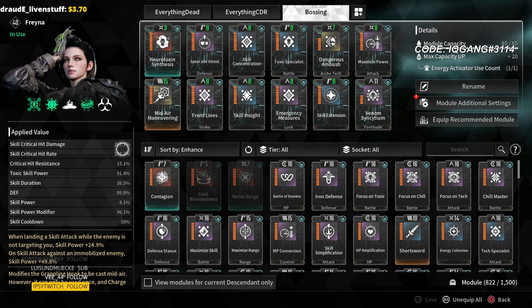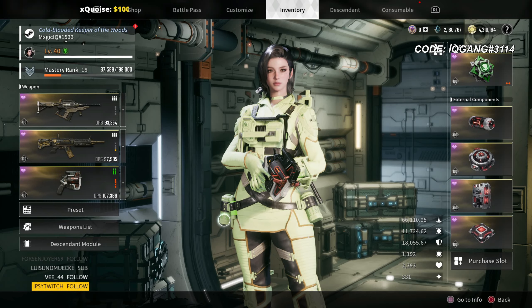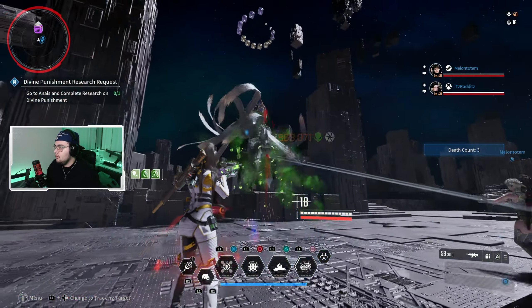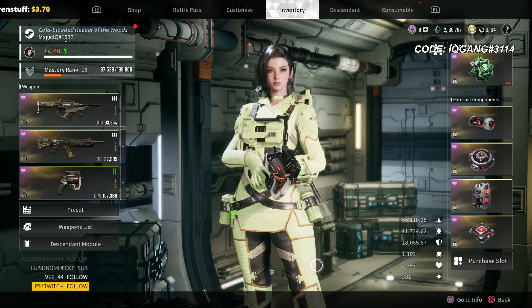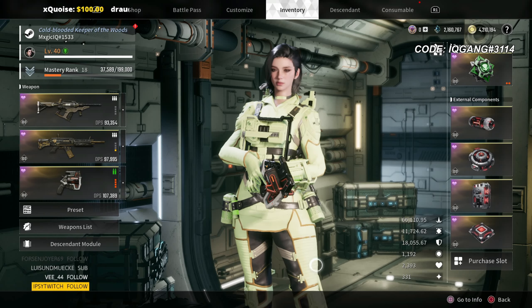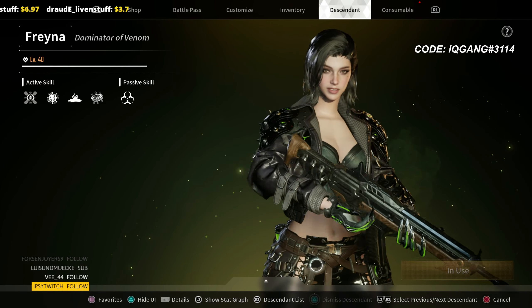If you guys want a full build breakdown on how we do some of the mechanics including the roll and reload, you guys can go ahead and check that video out — first link down below in the description. What we're going to do today is actually break down Luna's support build, because that's the main thing that makes this character even better than it already was. As you guys can see from the stats, we usually have 15% crit rate, but from these clips we were hitting 100% of the crits all the time at a 4x rate, which is absolutely insane. It pretty much makes Freyna honestly probably one of the strongest characters in the game. I think we could probably get Frost Walker down to eight or seven seconds as well — you're just hard locked by how quick Luna can proc her two ability enhanced.